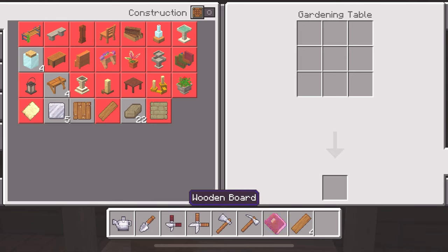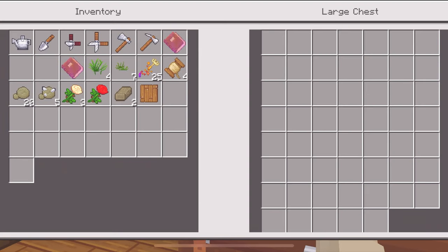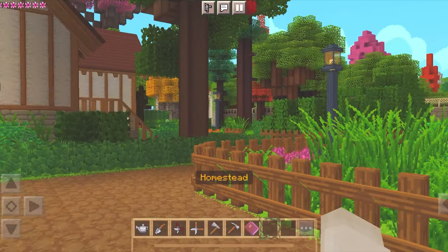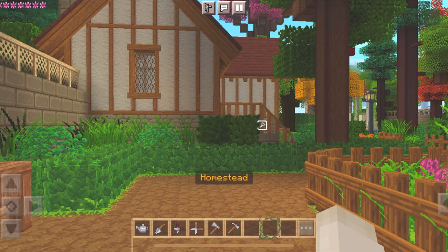Looks like wooden boards and stone bricks is all I can do for now. We'll go find more resources and craft some decorations in the next episode. I'll store these in this chest for safekeeping — I don't want to fill my inventory with building components. I need to save room for my plant clippings. I also want to get this book out of my hotbar so I have more room.